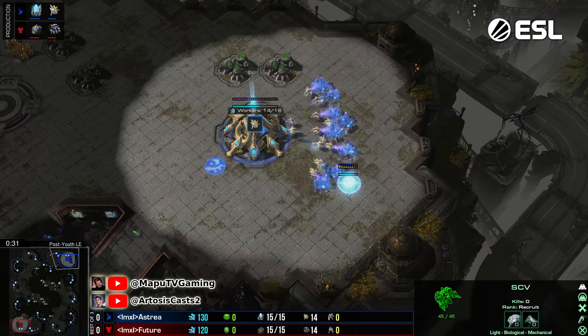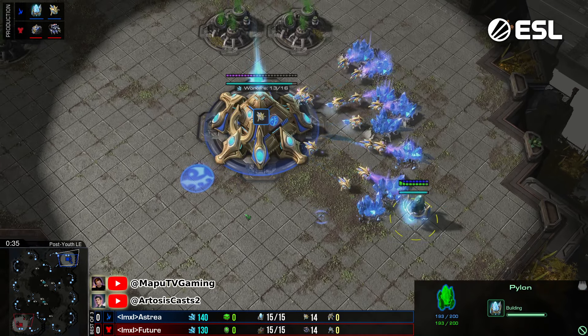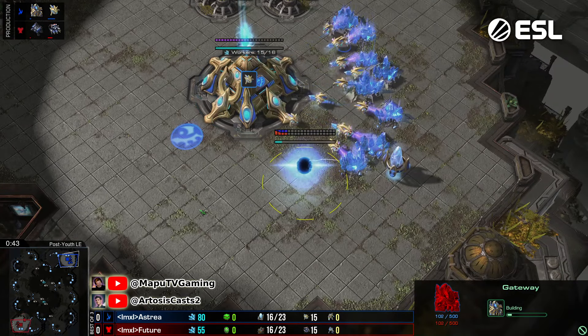With only eight patches and three of those are gold, you get four gases super early if you want them. This can enable very crazy macro builds, but it is also rather mineral heavy as those three patches are gold minerals.